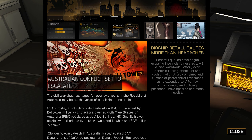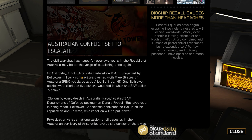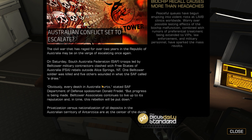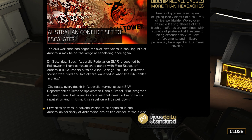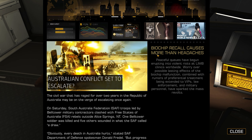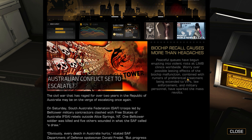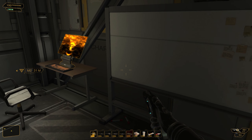Oh, this has changed. 'Australian conflict set to escalate — the civil war that has raged for over two years in the Republic of Australia may be on the verge of escalating once again. South Australian Federation troops led by Belltower military contractors clashed with three states of Australia rebels outside Alice Springs. One Belltower soldier was killed and five others wounded.' Biochip recall causes more than headaches — peaceful queues have begun erupting into violent riots at limb clinics worldwide. Worry over possible lasting effects of the biochip malfunction, combined with rumors of preferential treatment being extended to VIPs, law enforcement, and military personnel have sparked the mass revolts. So a biochip recall, huh.